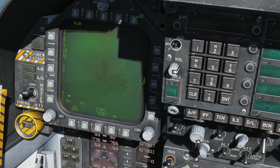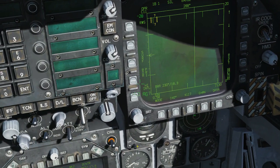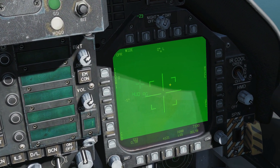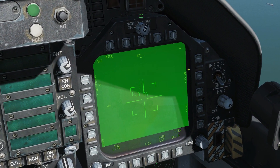Next we're going to get our Walleye ready. We're going to go to stores, Walleye, air-to-ground on. First Walleye, keep it caged. Next we're going to go to our Lightning pod — our FLIR here — and we're going to make this sensor of interest, or DDI of interest, with sensor select switch right to get the diamond there.